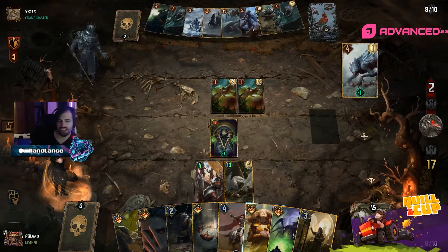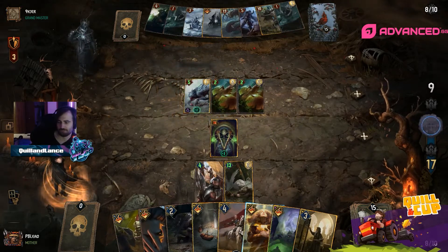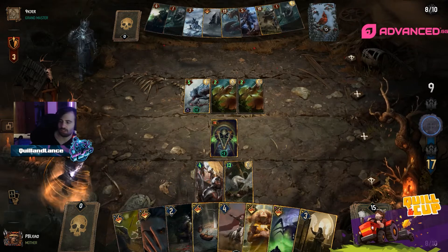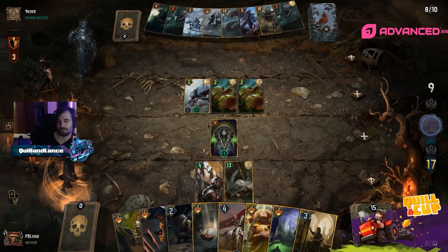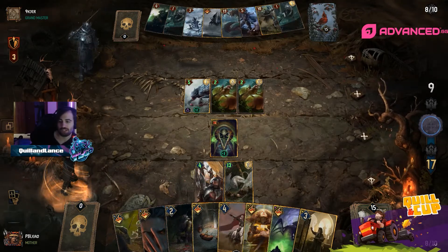We're going to see similar things here — we're going to see Mad Charge again. Mad Charge kind of needs to come down before the TA to be able to give it Vitality — you give it Vitality, then veil it up and then Pact it.